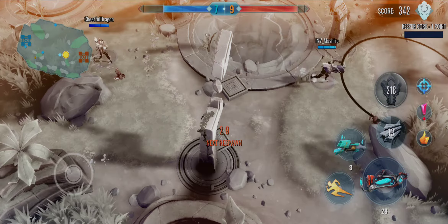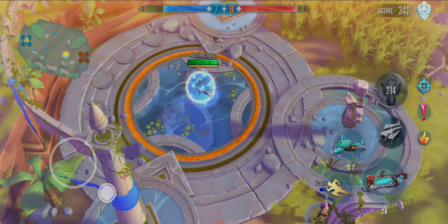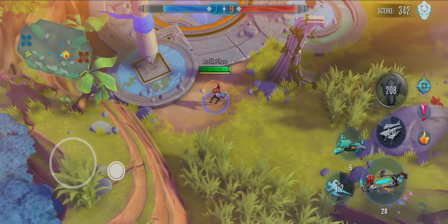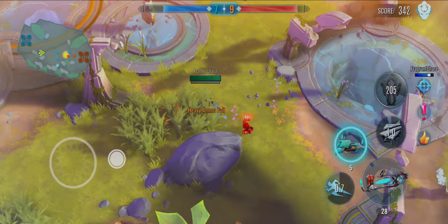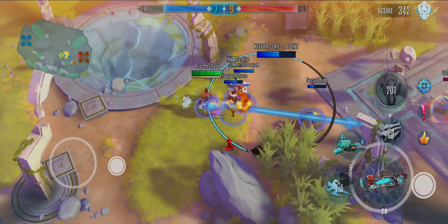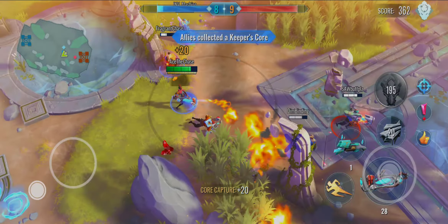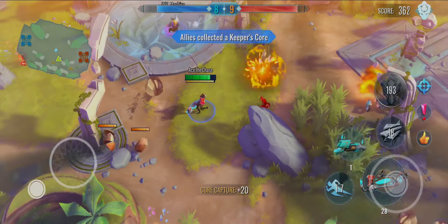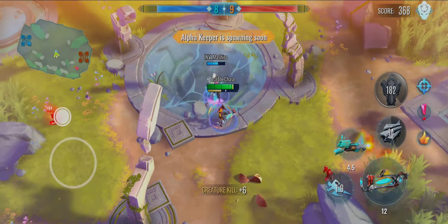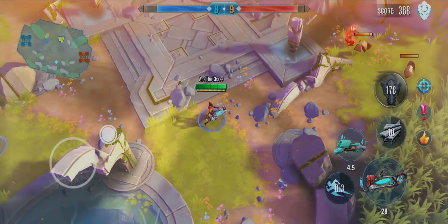If they try to take this core we might lose, so we need this and another Alpha Core to win — it's highly unlikely since it's on their side. We got it! Nice one!